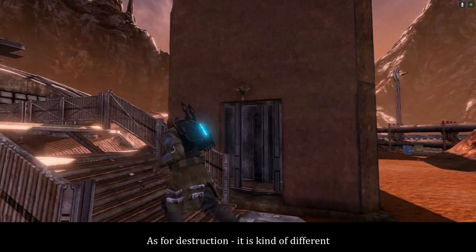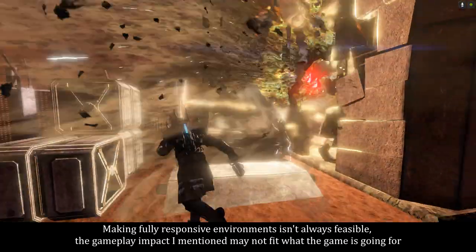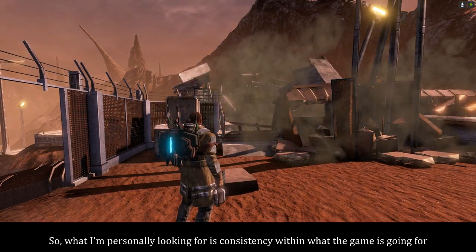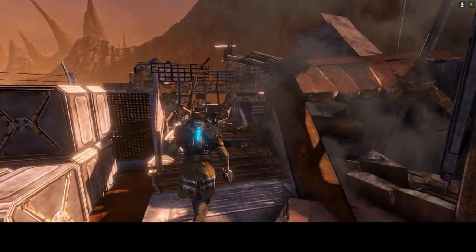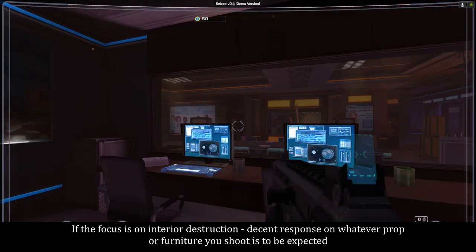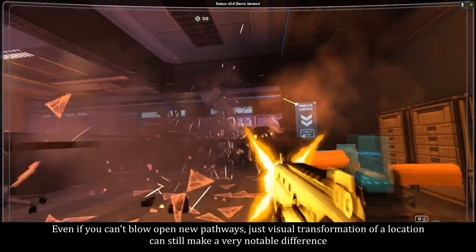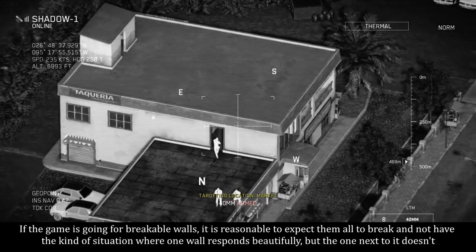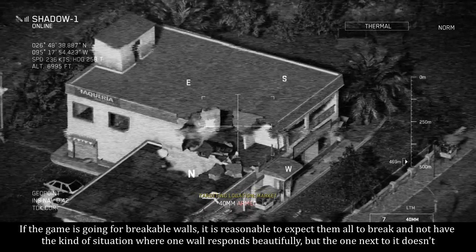As for destruction, it is kind of different. Making fully responsive environments isn't always feasible, the gameplay impact I mentioned may not fit what the game is going for, and you can't always have very dynamic destruction in the style of Teardown or Red Faction Guerrilla. So what I'm personally looking for is consistency within what the game is going for. If the focus is on interior destruction, decent response on whatever proper furniture you encounter is to be expected. Even if you can't blow open new pathways, just the visual transformation of a location can still make a very notable difference. If the game is going for breakable walls, it is reasonable to expect them all to break, and not have the situation where one wall responds beautifully but the one next to it doesn't.